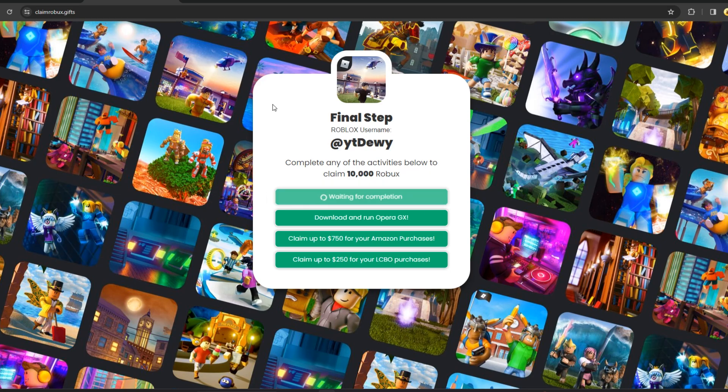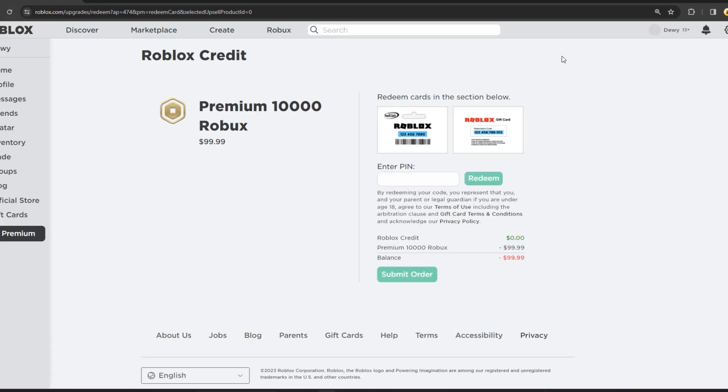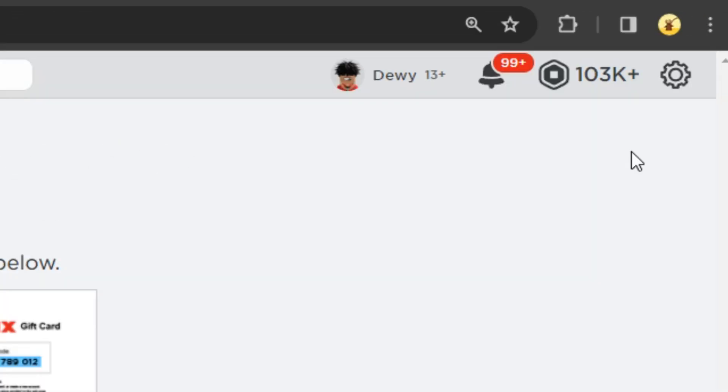Alright, I'm done filling out everything I need to do to get the free Robux. I just filled out everything on this website and now you're going to see it all gets glitched into my account. I still have the code here — 'This card is invalid' — and all you want to do now is refresh this page and you'll see the Robux is inside your account. I'm going to refresh my page now — three, two, one — refresh. And boom, ladies and gentlemen, I just got 10,000 free Robux!